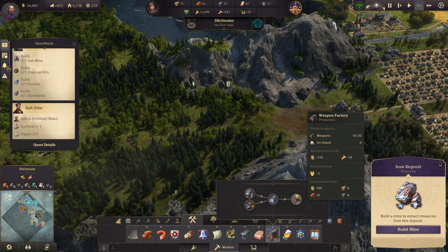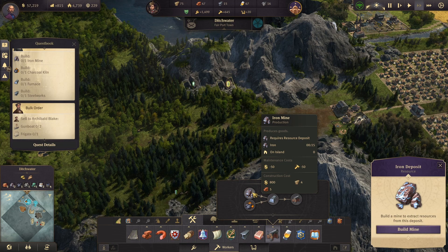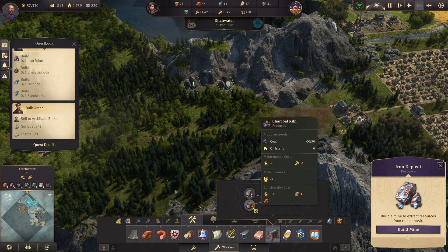The reason I don't want to do this is because it costs a lot of money. One weapon factory, which only makes a weapon every 1 minute 30 seconds, is 150 maintenance cost per minute. Then you need to add the steel which is 100, the iron 50, and the charcoal flint. So this is a bit expensive.